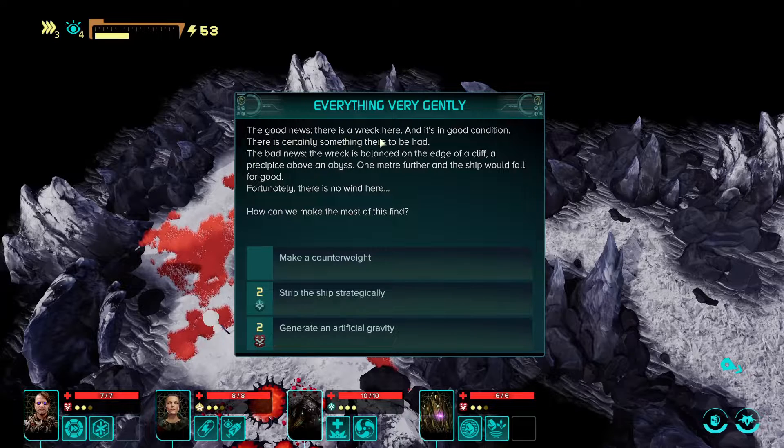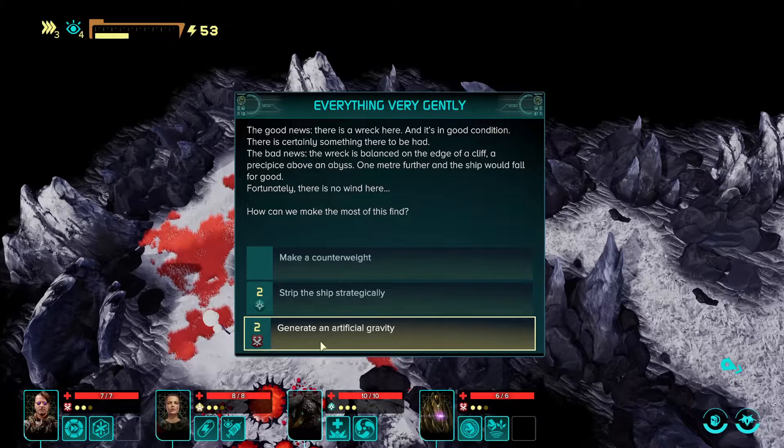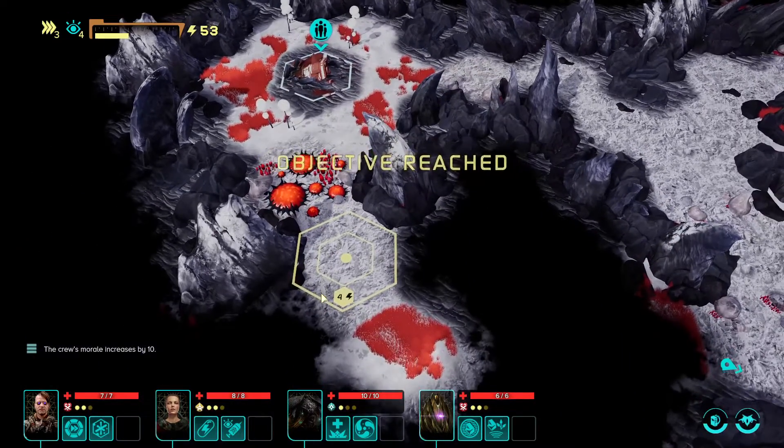Good news — there is a wreck here and it's in good condition, there is certainly something to be had. Bad news — the wreck is balanced on the edge of a cliff, a precipice of an abyss. One meter further and the ship could fall off. There's no wind here. Strip the ship strategically or generate an artificial gravity? I'm going to strip the ship strategically. Equipment and ship components removed one by one — it takes a great deal of effort but we get the secrets of the ship's log and the contents of the cargo hold. We got a holographic scanner and a survival simulator module blueprint!